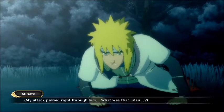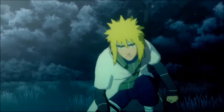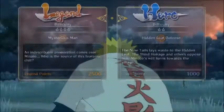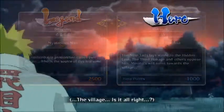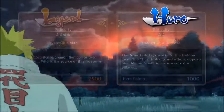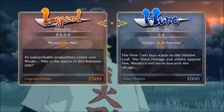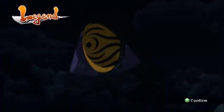My attack passed right through him. What was that jutsu? Here we have the Ultimate Decisions, which allows you to pick between a Hero or a Legend. The Hero version is pretty much the easiest part of the story, and you'll get hero points when you defeat the level. Then we have the Legend section, which gives you legend points — that's the hardest one.